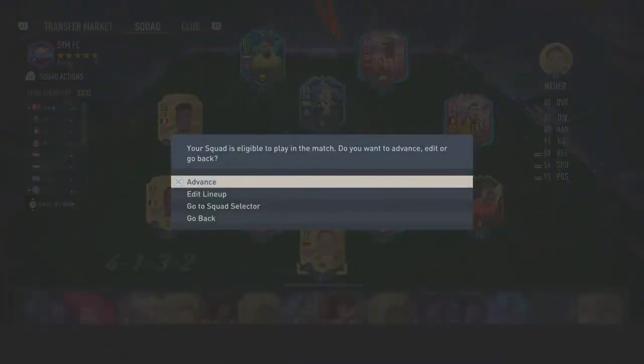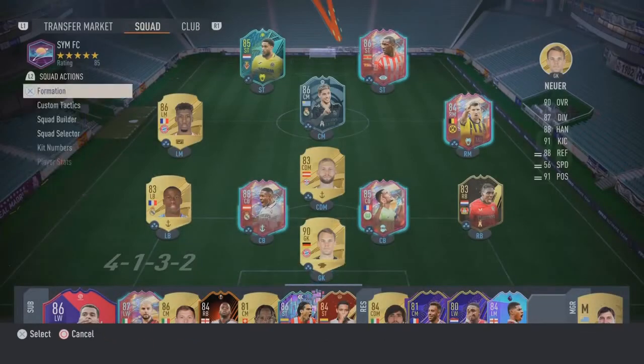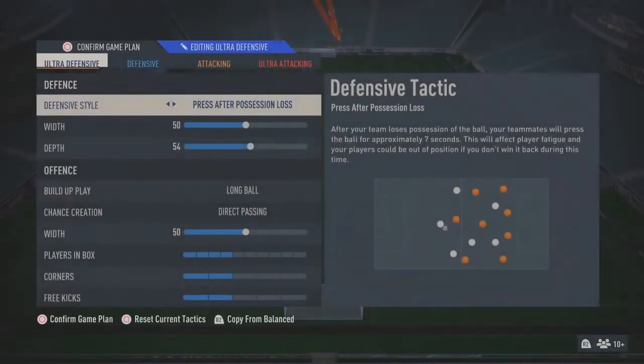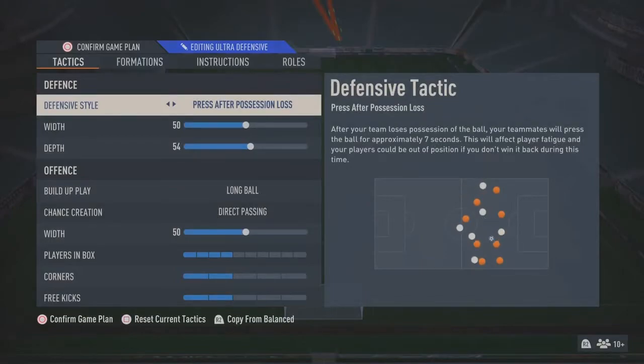We're just gonna head straight into it with the team and show quickly how we run it. So straight into it: defense style is press after possession loss. You're gonna have 50 width and 54 depth. For me right now this is the best because with my team my players have good work rates so they can run about, and they have good stamina so they don't burn out after 60 minutes.